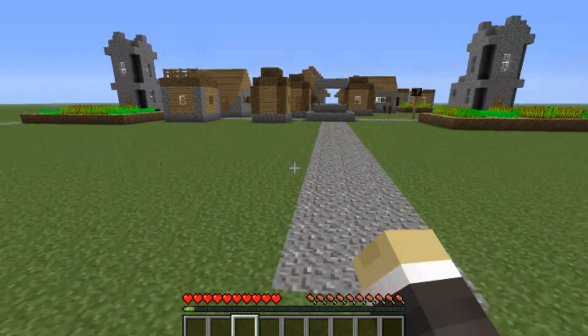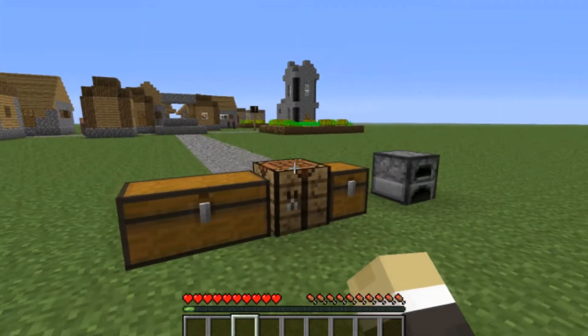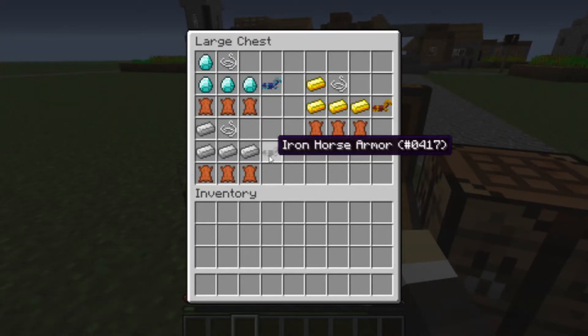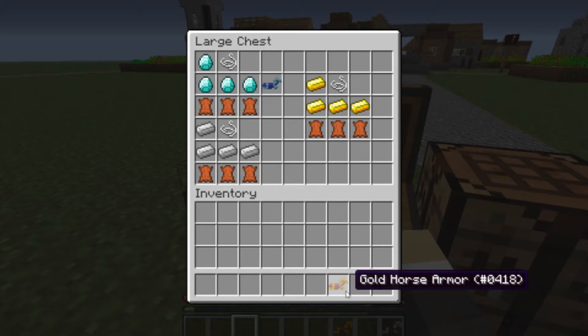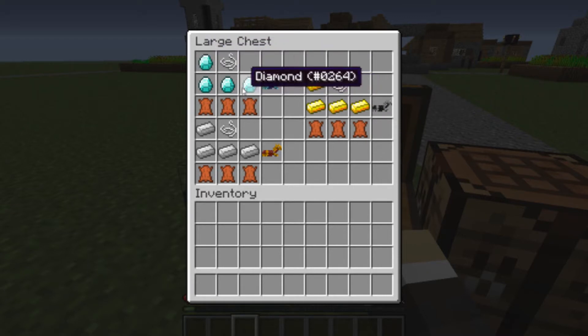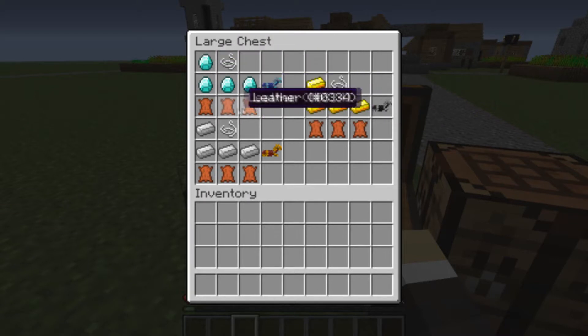And it also adds a new way to obtain another item. So let's go into it. So first it adds the different horse armors, as you can see there. There's the diamond one, there's gold and there's iron. It's very similar to the original way to craft it in the snapshots, but as you can see it's slightly different.